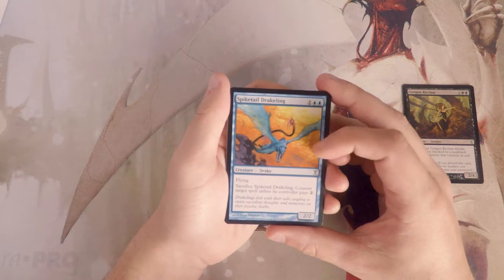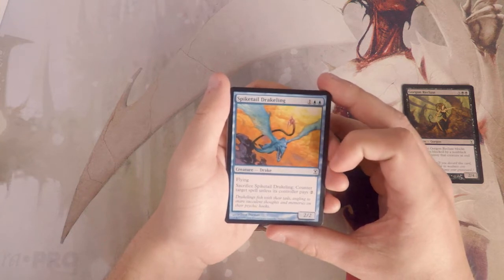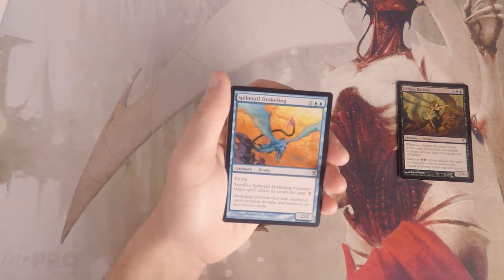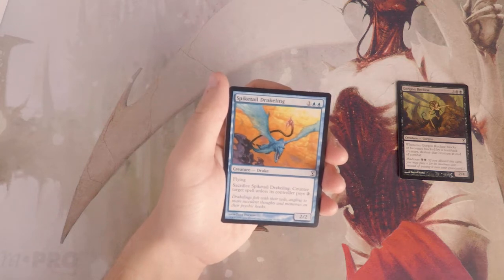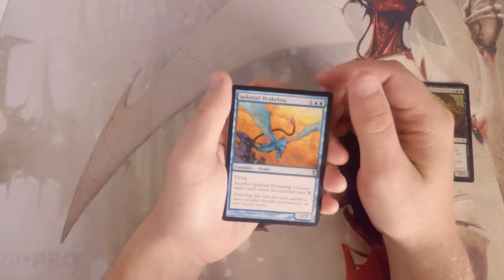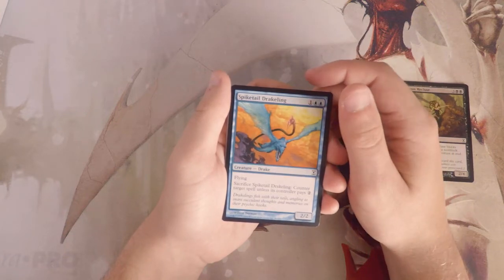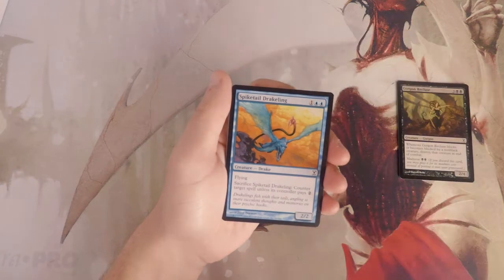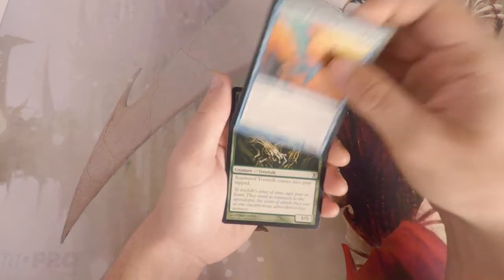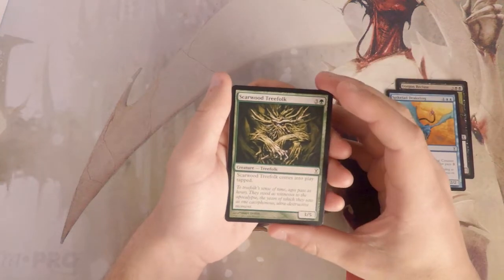Spiked Tail Drakeling is a 2/2 for three with flying. You can also sacrifice it to counter target spell unless its controller pays two of any color. This also seems great — it's a stall card but also an evasive two-damage threat. For three mana that's pretty good, and you can cash it in anytime you need to either get them on a spell or tap them down for a turn so you can get in your attack on the next turn.